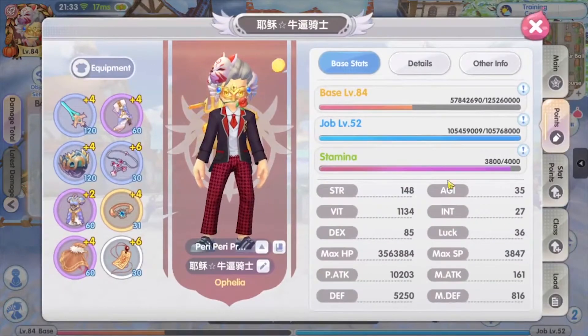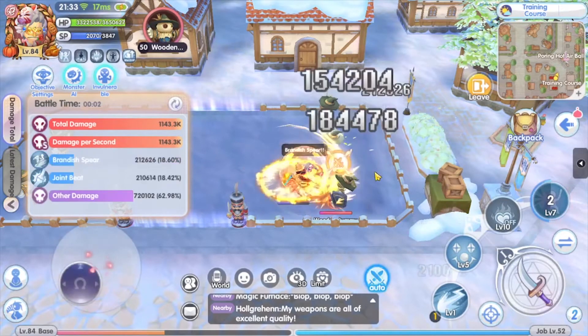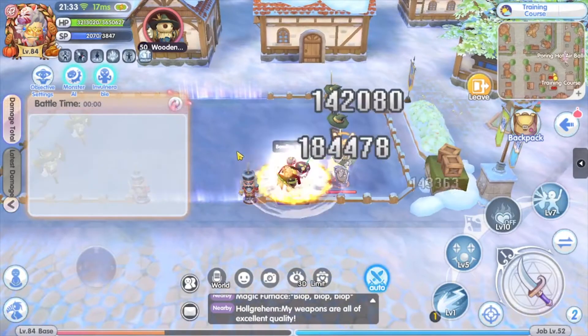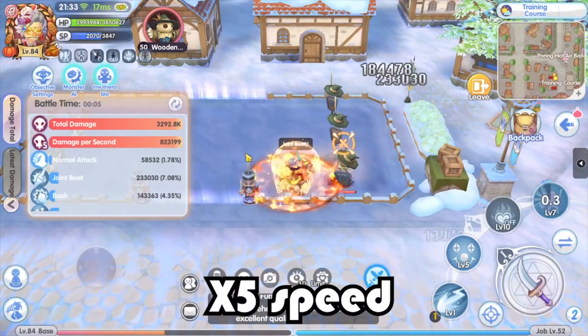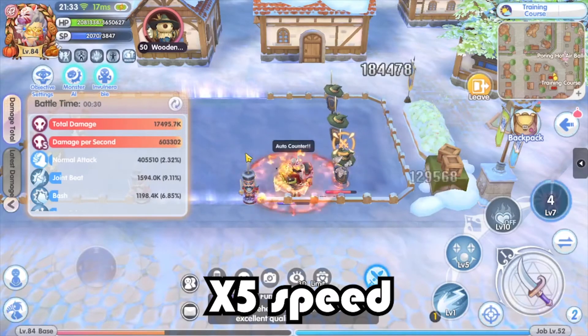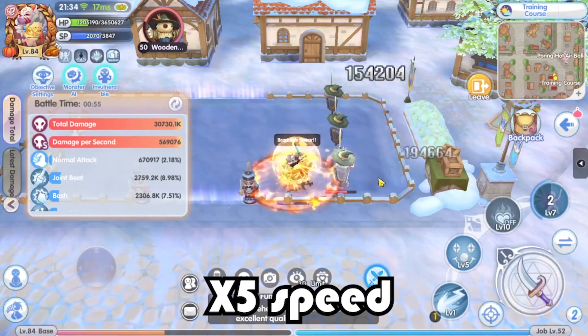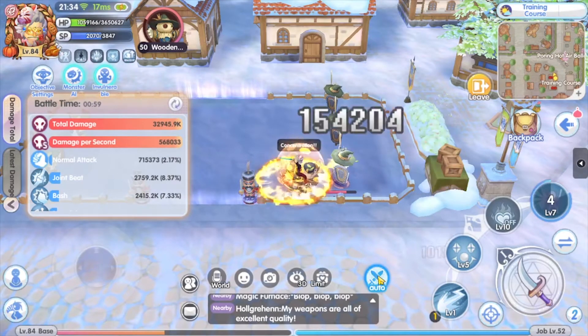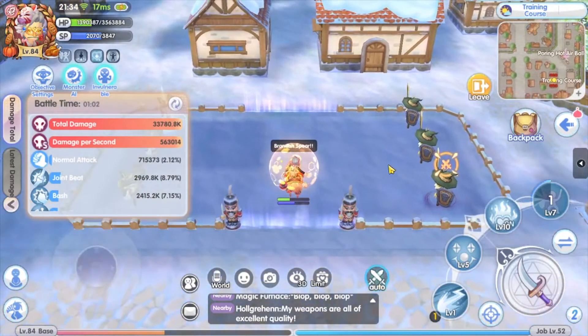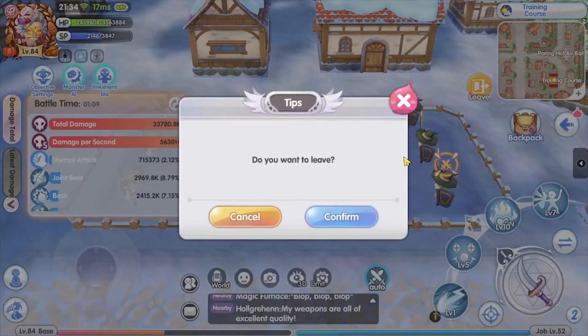I'm on my haste build now. After one minute, my damage is about 563k DPS.